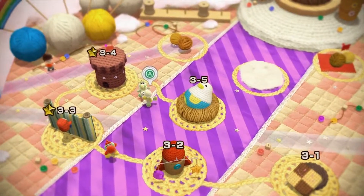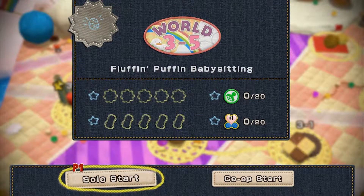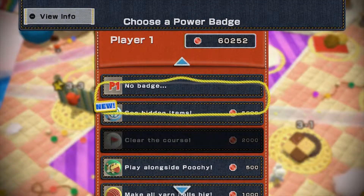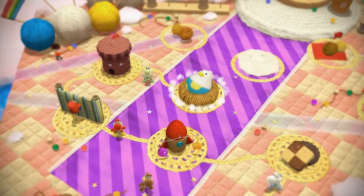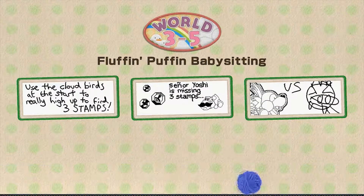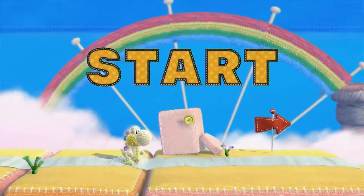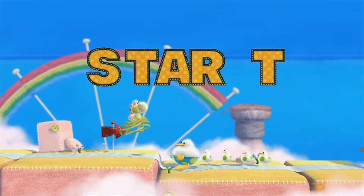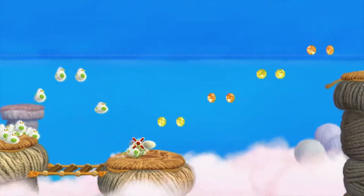Hello everyone and welcome back to Yoshi's Woolly World on the Nintendo Wii U. Today it's time to activate our brand new power badge, which gives us the ability to see hidden items in the environment. So no longer will we be jumping randomly in order to collect items, and no longer will we be going to very specific points in order to make sure bubbles pop up.